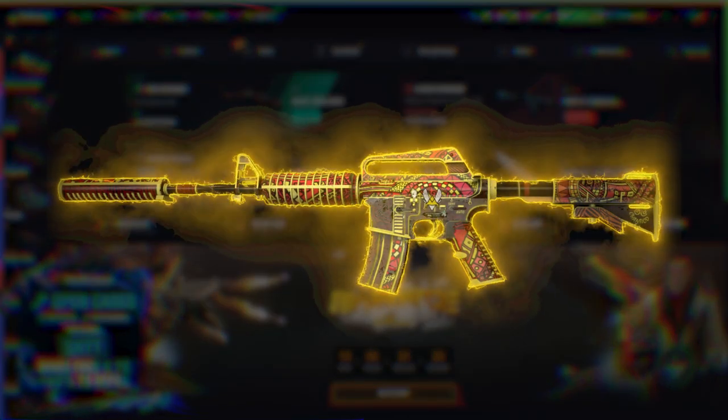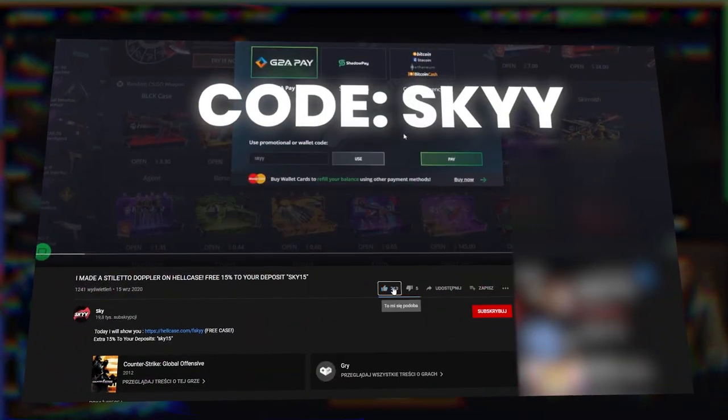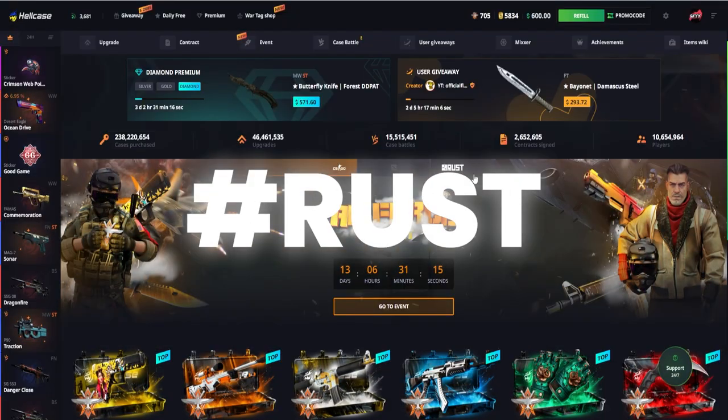If you'd like to win this skin, which you can see on the screen right now, all you have to do is subscribe with notifications turned on, leave a like, and comment down in the comment section below using hashtag rust.